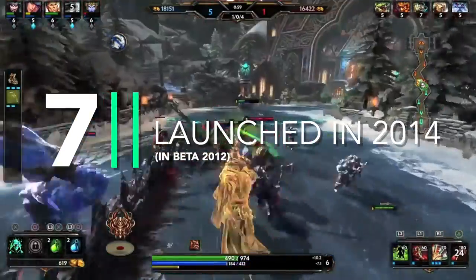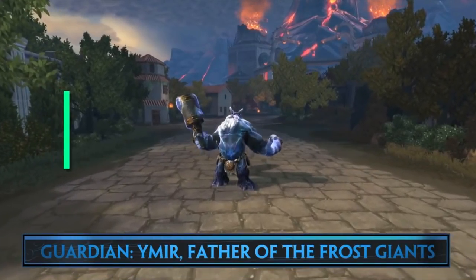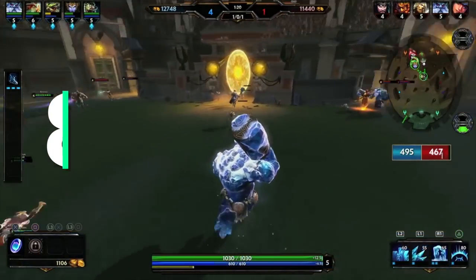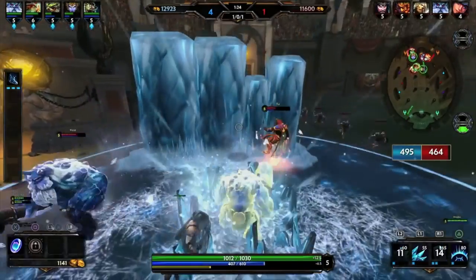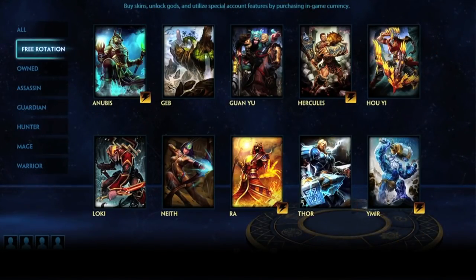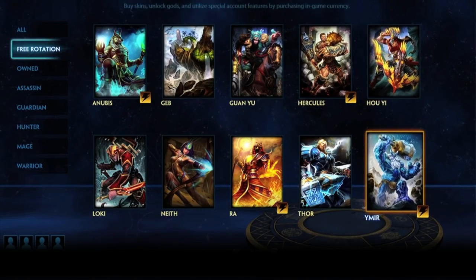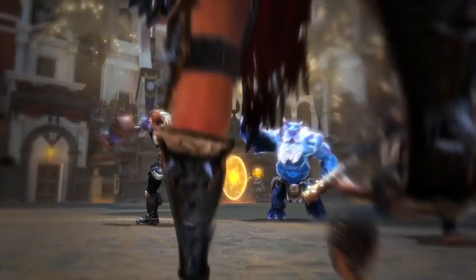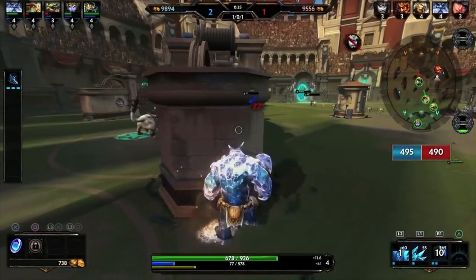Smite is actually quite an old game. It was originally released officially in 2014 by Hi-Rez Studios — yes, that's the guys behind Paladins — but it was playable as early as 2012. As it's been out for so long and has a solid support base, it's got a lot of additional content, with steady updates, many new playable characters, graphics improvements, and all sorts going on. It was originally released on PC, but it's now available on Mac, Xbox, PS4, and of course now Switch.